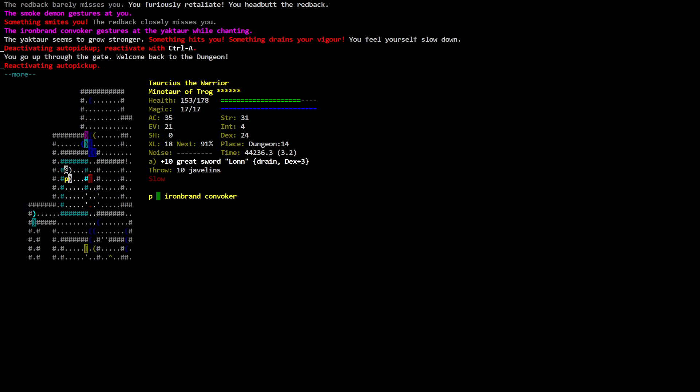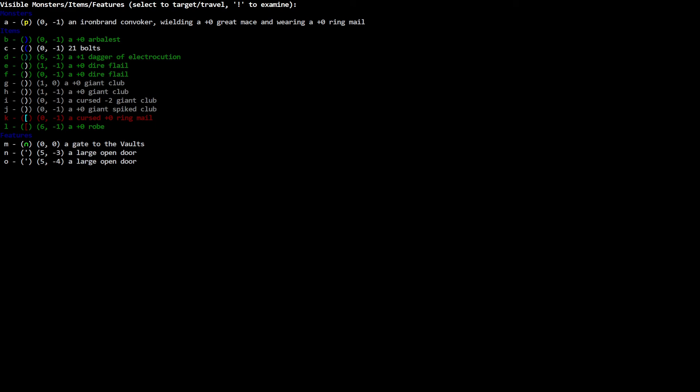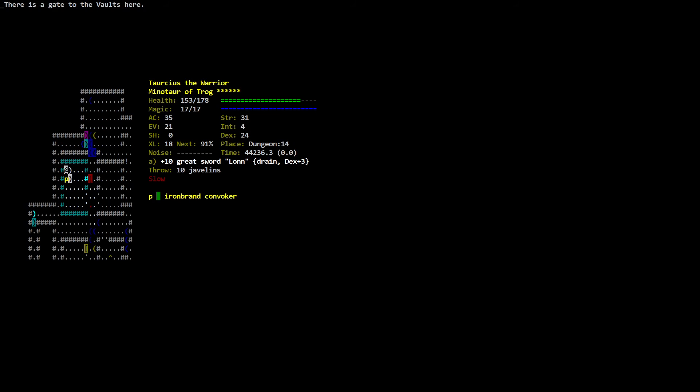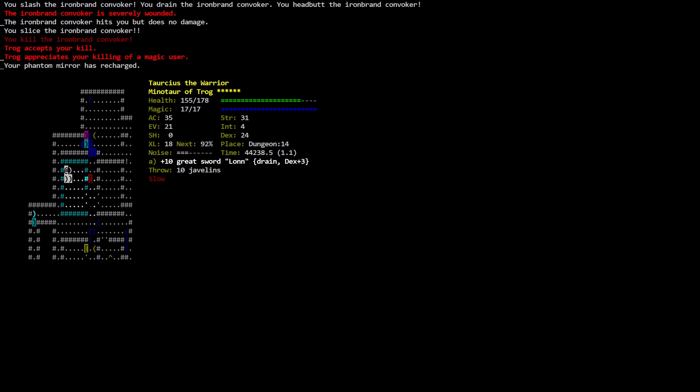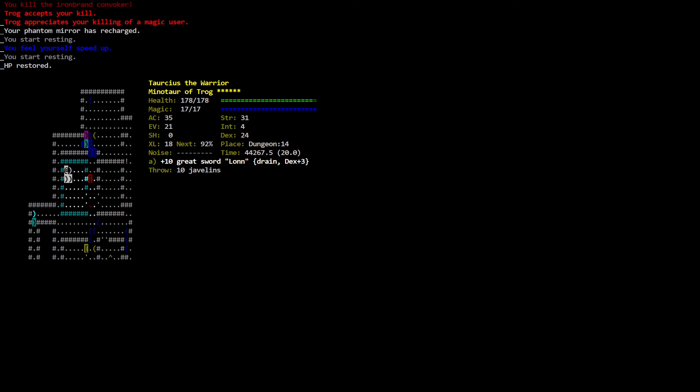Something gets you — something drains your vigor. You feel yourself slowed down. You go up through the gate — welcome back to the dungeon. There is a gate to the vault. We're going to have to wield that sword when we go back down. There's something invisible. An ironbrand convoker — I should have taken him up here way before now. You kill the ironbrand convoker. Your phantom mirror is recharged — wow, that was fast! Must be getting a lot of experience here.